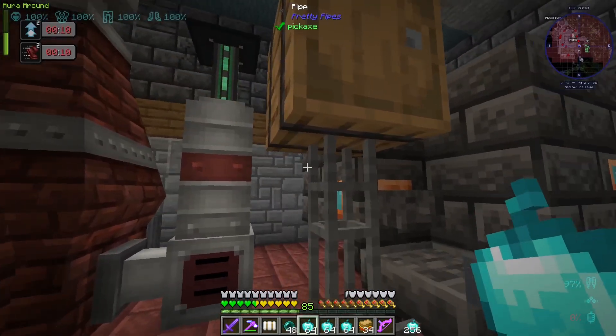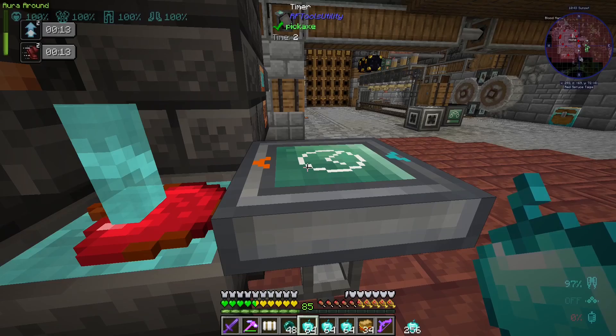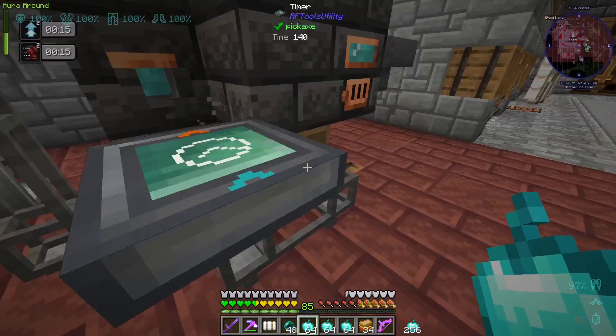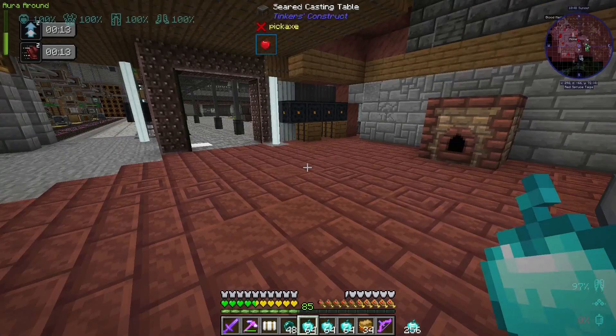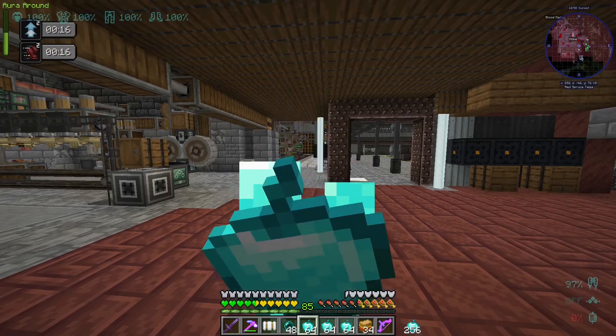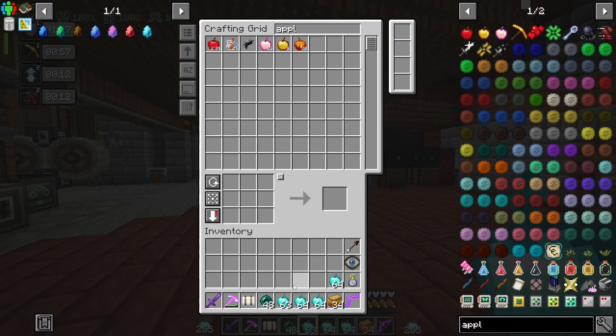So this is just very simple. We just have the pipe putting them into there. And then we have this timer which ticks that every now and then to fill it up. And then once it's full, it goes into this barrel here. So I think we have more than we need. I can actually eat this. Okay, very good. There we go. So that's that.